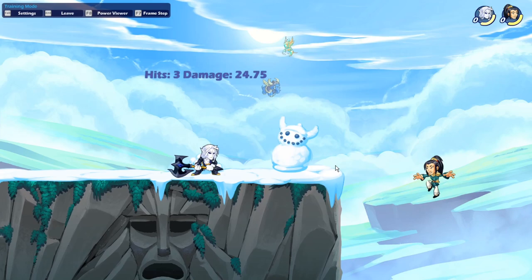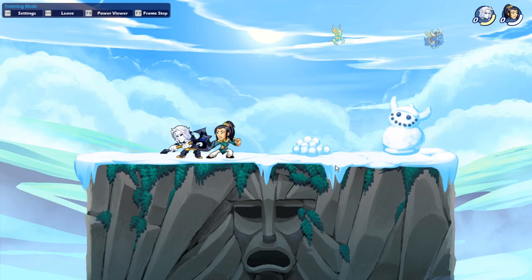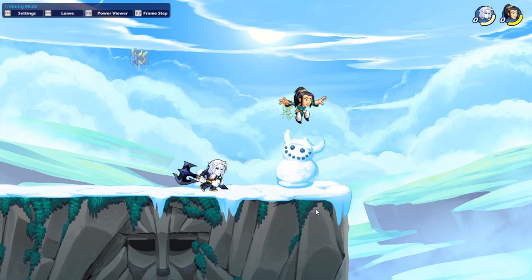Next up is the down sig. This one's actually pretty good — if you use this for edge guarding it's a really nice attack. It also has good damage: 24 damage is really nice, and it hits the enemy really far away even though it's high on damage. So I think this is a really nice attack.